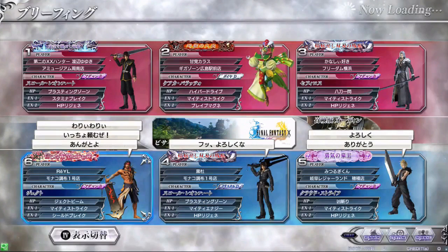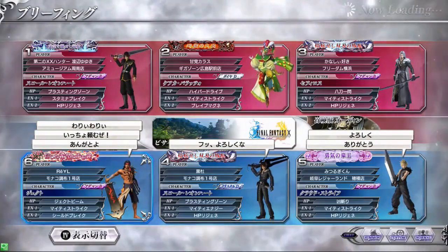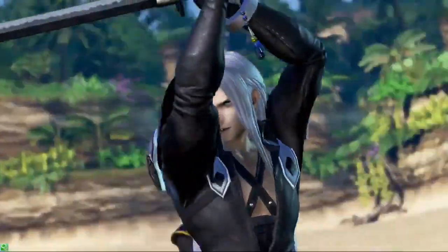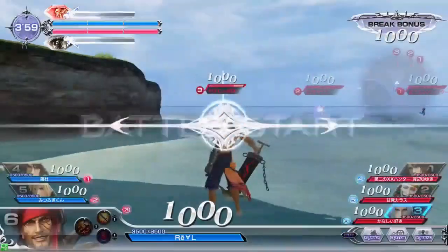In our second matchup, we're going to be following a different YouTuber named Aerosol. He's going to be using a different HP attack called Jekt Beam — basically a quick mid-range beam in front of Jekt. It gives Jekt a little bit of additional range that he doesn't really have, giving him an extra option to reach somebody in front of him. Our blue team is going to be Jekt, Squall, and Cloud, going up against Squall, Kefka, and Sephiroth on the red team. There's going to be a lot of speed here with two assassins on the blue team, and this is a big wide open map.